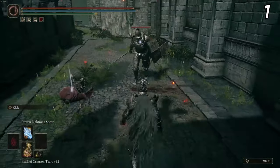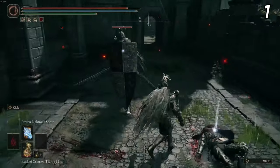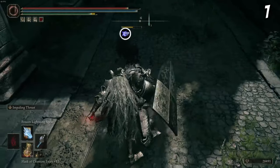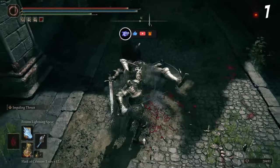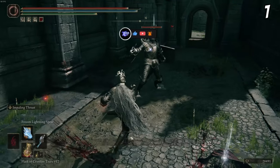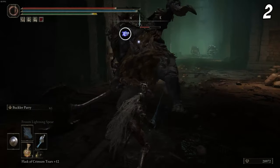First, something OG Souls fans remember: by default, kick was never an Ash of War, just a move you could do with any weapon. But in Elden Ring it's actually an Ash of War. You encounter a lot of enemies with shields, and to negate their shields just kick them with the Ash of War to get a free critical hit every single time.